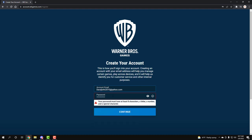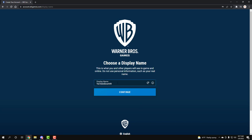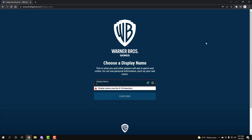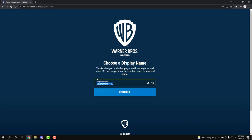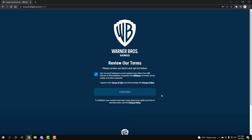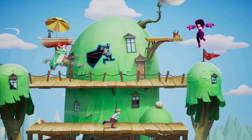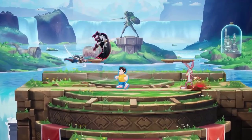Once you do that, bam — you're going to have your display name, and this display name is what you're going to see when you're in game. So if you want any username, you just want to grab that. It's going to check availability. If you want a random name, you click this little button and it gives you a random name. After that you just hit continue, bam continue, and that is it guys. Now you're going to have your username for MultiVersus when the game comes out.